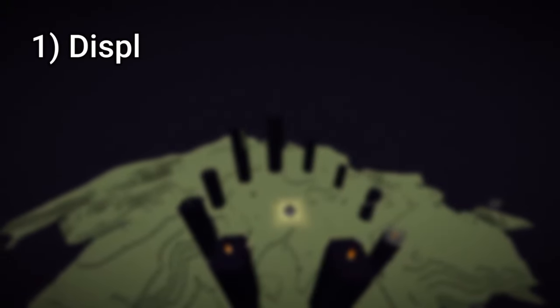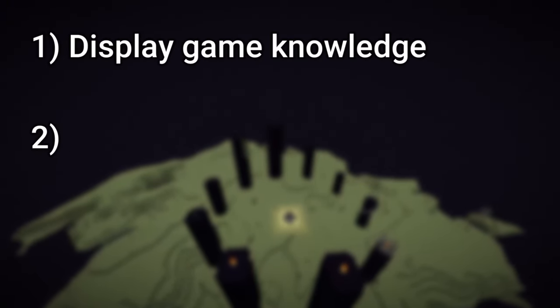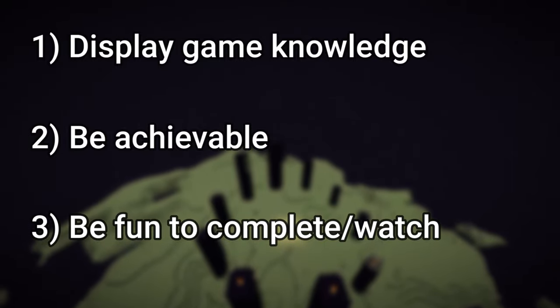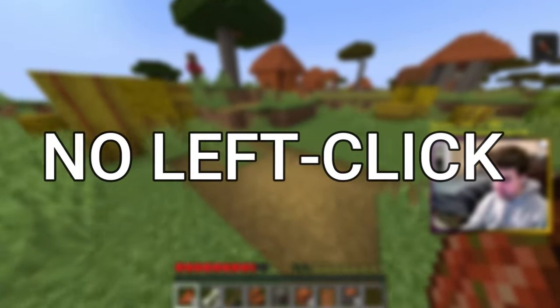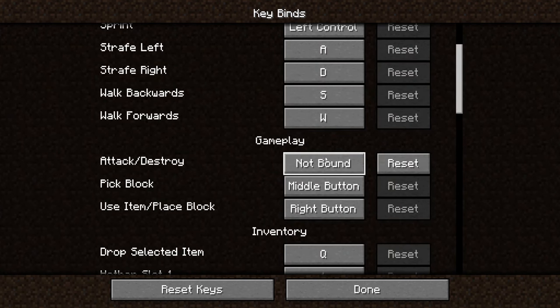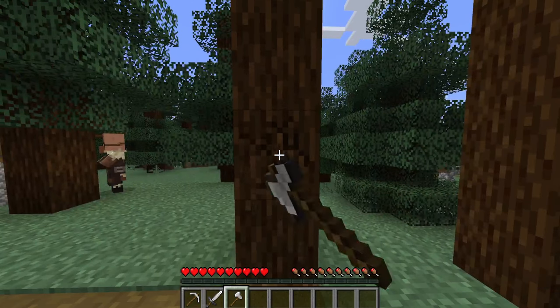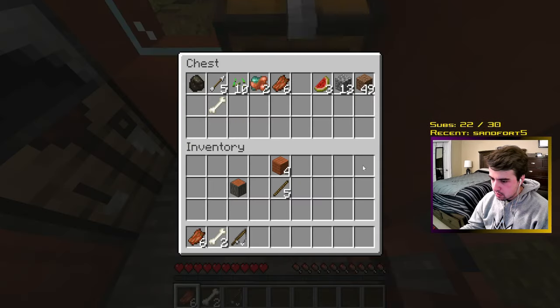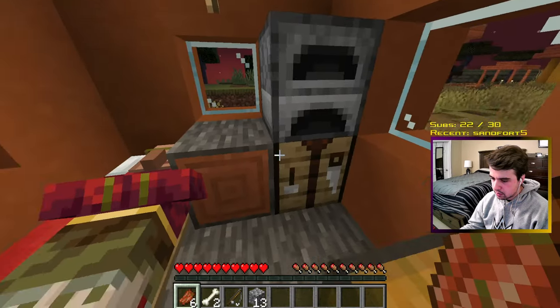What is a way to beat Minecraft that would display the game knowledge I had gained over the years, still be possible, and provide an engaging challenge for my viewers and I to enjoy? I settled on beating the game without being able to left click. This means I unbound my left mouse button from any in-game actions — I can't mine, destroy, hit, or attack anything. The only thing I could use it for was navigating menus and crafting, since I could do that with right click anyway.